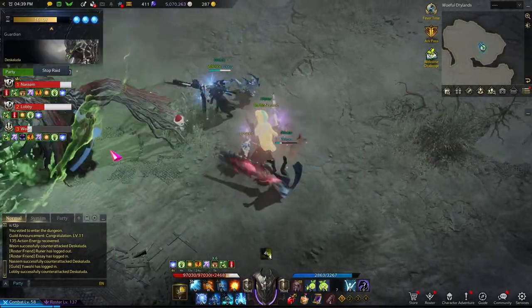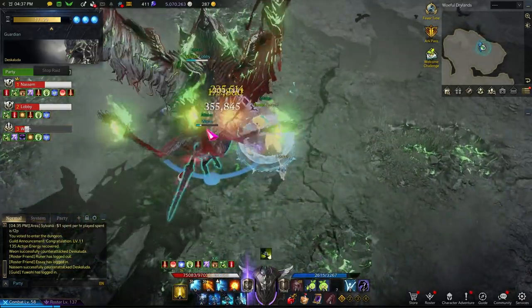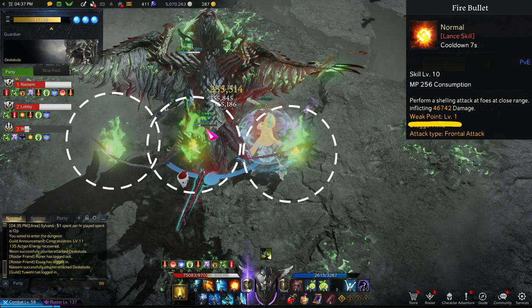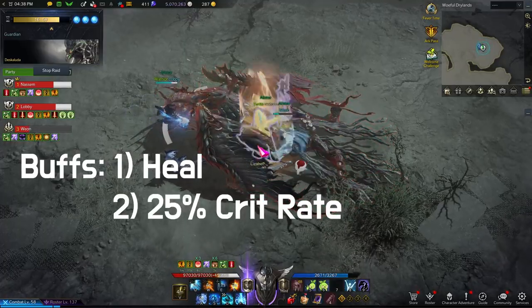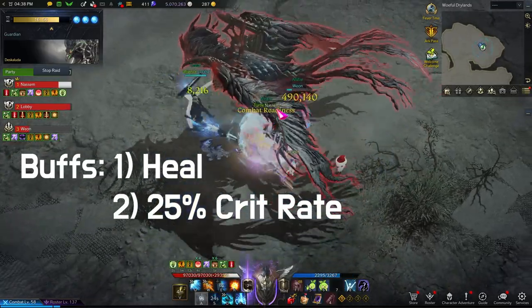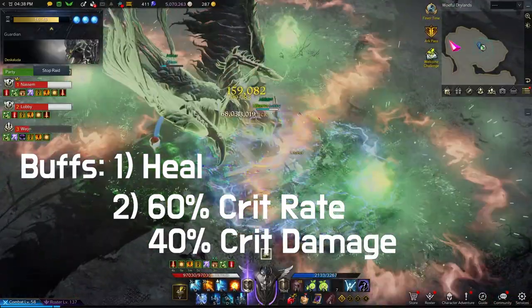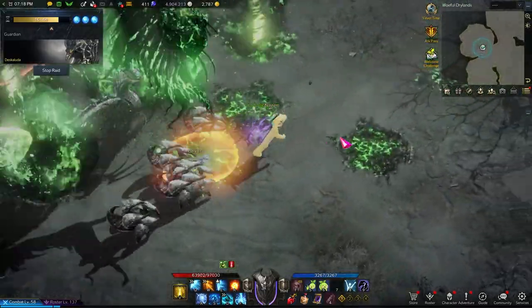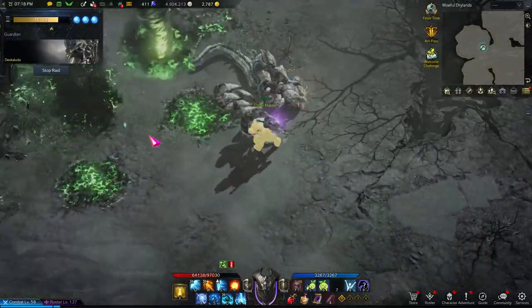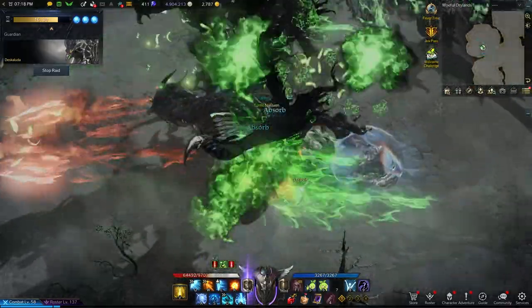You won't be able to prevent Deskaluta from running away. It's important to destroy Deskaluta's tails. When flames start coming out of her tails, weak point damage will start stacking. The required weak point is not too high, but after you see these flames, focus on using your weak point skills. Once you succeed, you will gain a buff that heals you for 20 seconds and another buff that increases your crit rate by 25%. You will lose the buff if you get hit four times, but if you keep the buff for more than a minute, you will get a buff that increases your crit rate by 60% and crit damage by 40%. However, if you fail the tail destruction mechanic, Deskaluta will fly up and start dropping meteors, and you will not be able to counter her fake Aluta pattern and will have to let her run away.